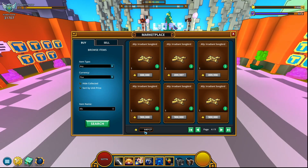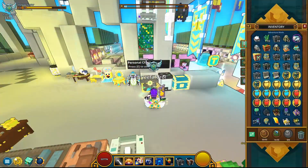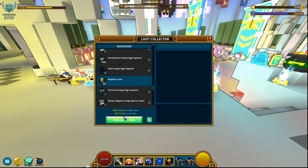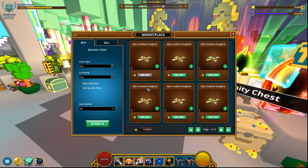Something that doesn't sound pretty good is the amount of flux I have — 640k. I need a bit more than that, so let me grab some more from my personal chest. 500k should be enough if I can find it and loot collect it. Now we should probably have enough for the Songbird. There you go — I'm just gonna purchase it right away.